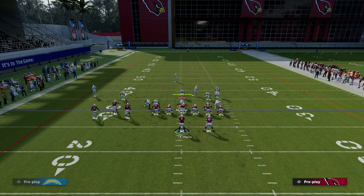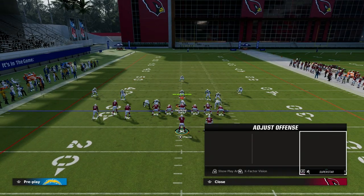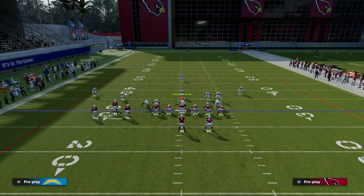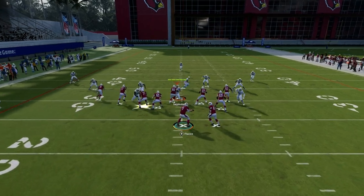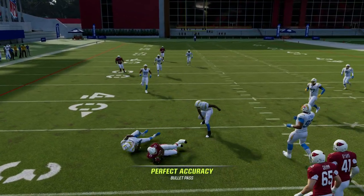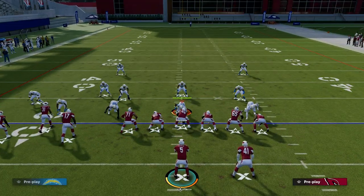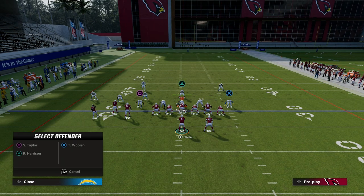This is also very true even if they're in a cover three defense with two hook curls. Your first read is always Carmichael. If they're not going to guard him, you're throwing the ball to him — pass lead down, click AG — and it's an easy five yards pretty much every single time. It's really hard for them to attack this play.